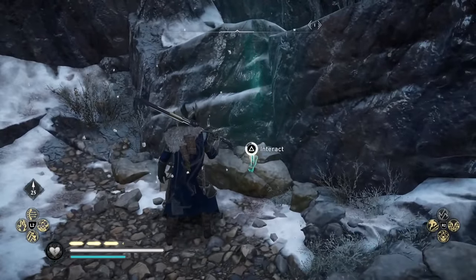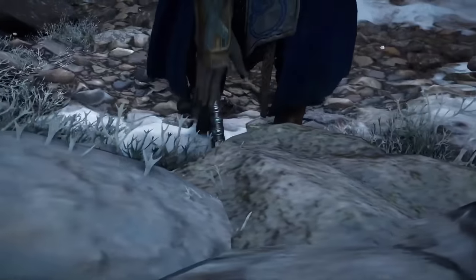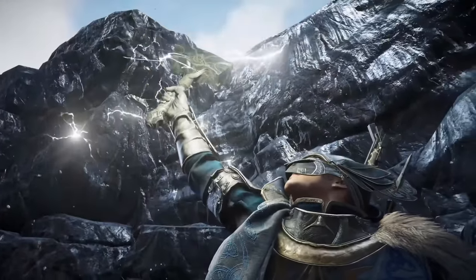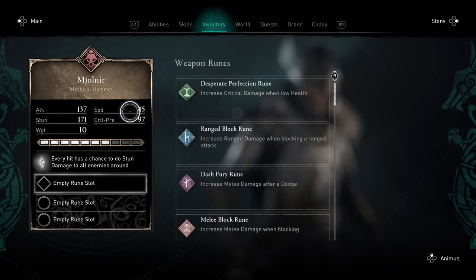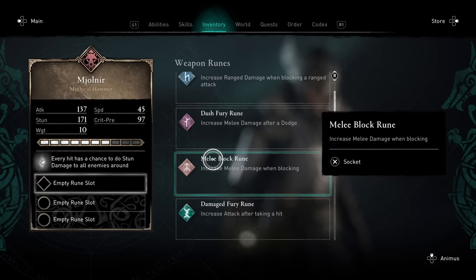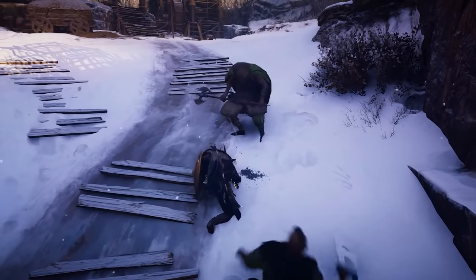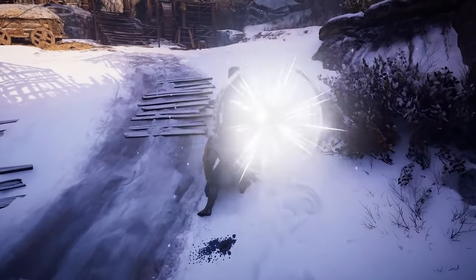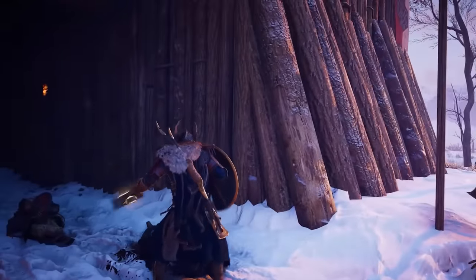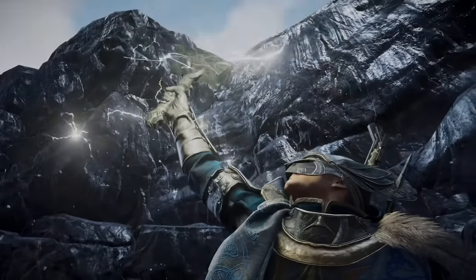The only downside is that you can only get Mjolnir once you finish the main story. But imagine having it during the story — that would have been ridiculous and made combat far too easy. The hammer deals a massive amount of damage with each strike and has the ability to stun not only the intended target but all nearby enemies. With over a 30% chance of achieving this effect on a regular hit, it can cause the very ground beneath enemies to tremble — quite literally. The effects become even more impressive when combined with Thor's armor set.